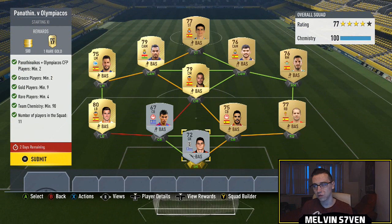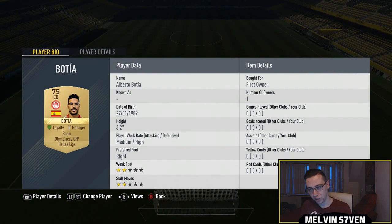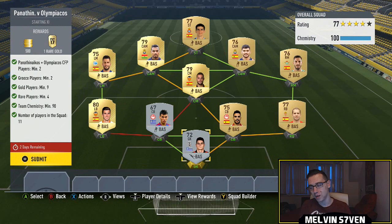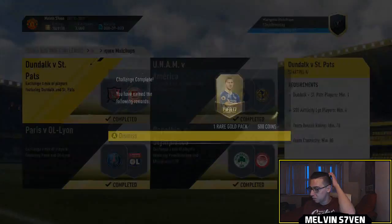Next one we've got — Panathinaikos versus Olympiakos. Two of either of these, so I've got one of each. You need two Greek players as well. I've got a couple of silvers there, and then two Olympiakos players. We've got a Greek goalkeeper in the same league to link them, and then the rest is Ligue 1. You need four rare players, so I've just used players that were in my club. Very, very easy there. 500 coins and another 25k pack for that.